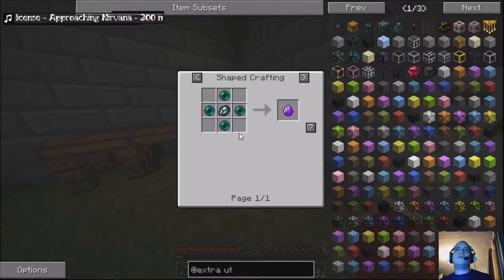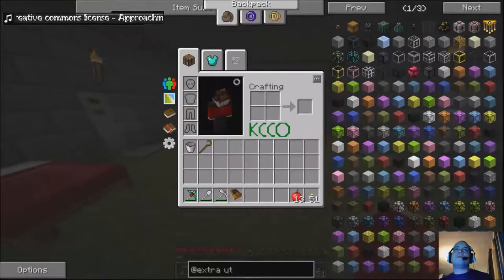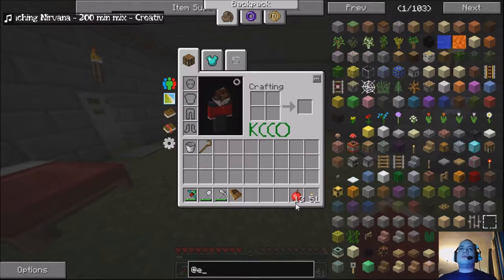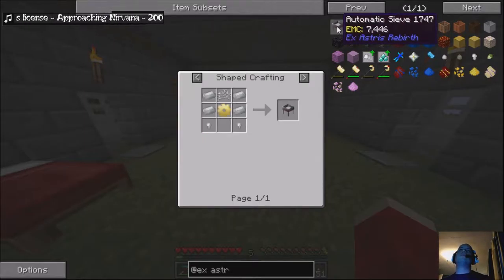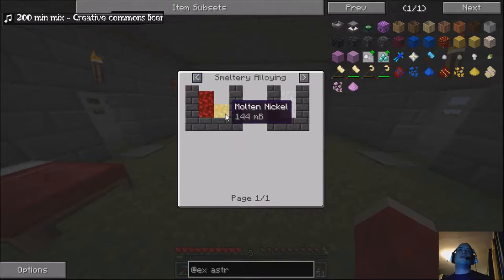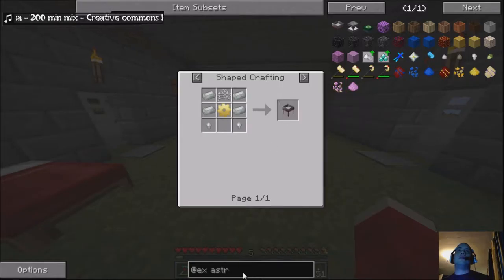Oh my god. Where do I even start? I guess it has to start with Ex Nihilo - or even Ex Asterisk. Invar is pretty easy if I remember rightly, it's just iron and nickel. And Electrum is just gold and silver. Then I'm going to need some sort of power.